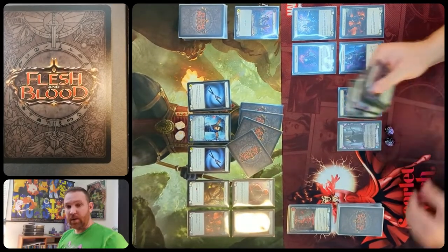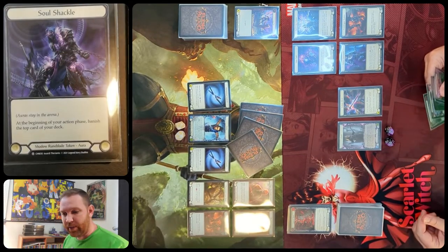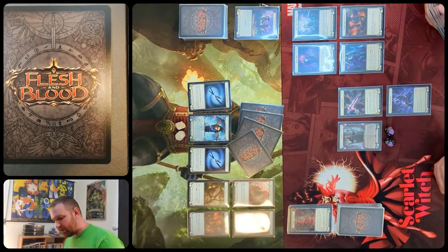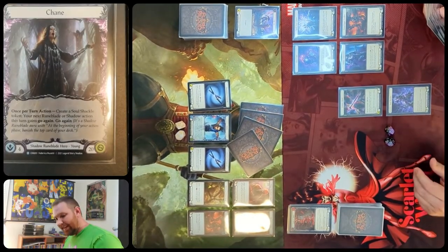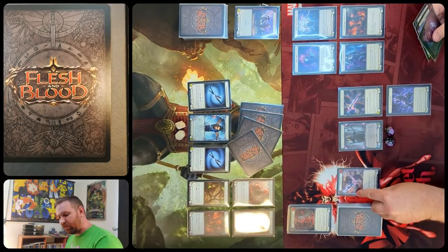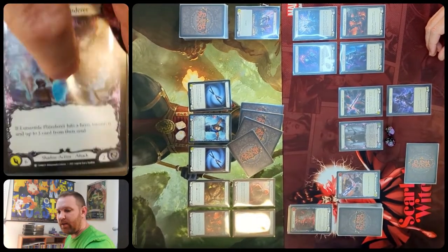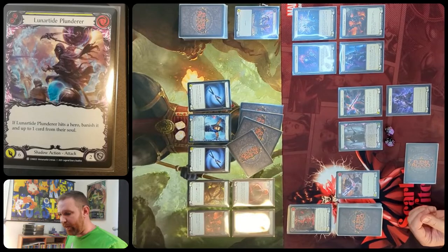Chain will start out by making a soul shackle — a token he can make with his ability at the beginning of your turn, banishing the top card of your deck. A bunch of his cards can be played from banish. He uses that ability to make a soul shackle and give his next card go again. He pitches for three resources to pay for Lunar Tide Plunderer, attacking for six, and if it hits it will banish a card from the hero's soul — but that won't apply to Katsu.